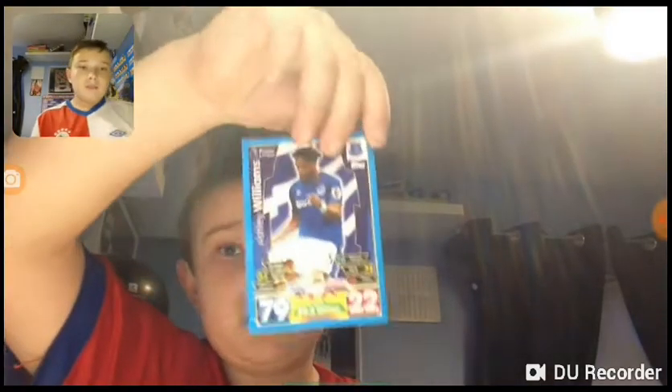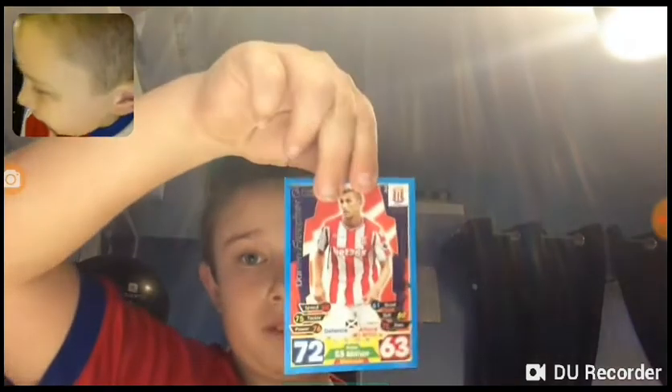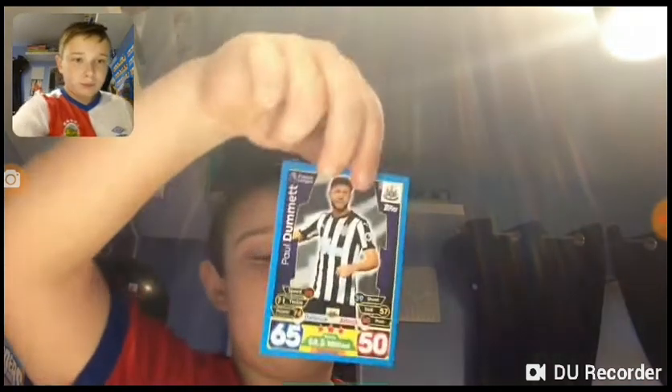In my second packet we've got a brilliant star. Liverpool! We've got Simon Mignolet, 78 on his defence — same rating as last year. We've got Ashley Williams, and a first icon card: Eric Bailly, tough tackler. We've got Steve Cook. We've got Eden Hazard star player, last year's winners. Now we've got Antonio Valencia, Man of the Match — 94 on defence. That's a good card.